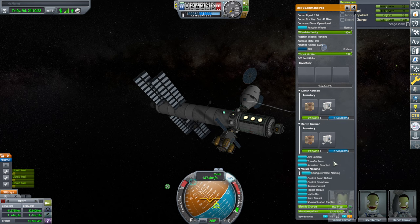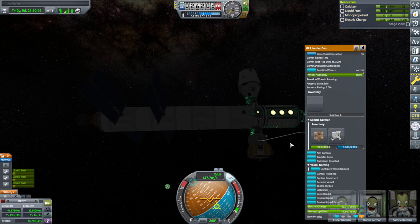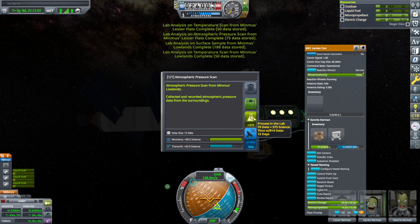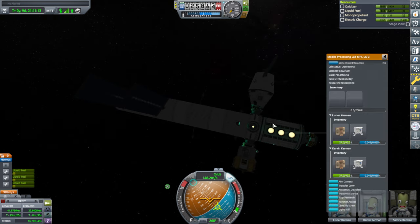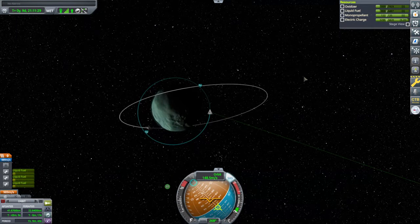Let me get the Kerbals into the science lab. Start research — or maybe I should put the research in first. Reviews, stored data. Process in lab, 188 data. I'm just going to put it all in. Now the science lab is full of data. Start research — 31 science per day. So it doesn't seem like I should... I mean, I can just time-warp. I might as well get the 31 science per day before we make other plans. Let's launch something else while it's doing stuff.